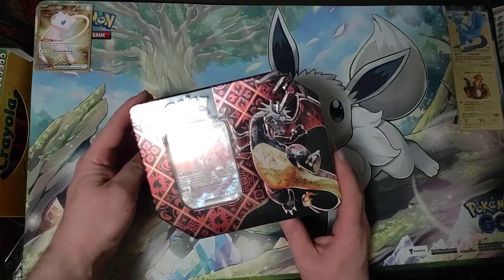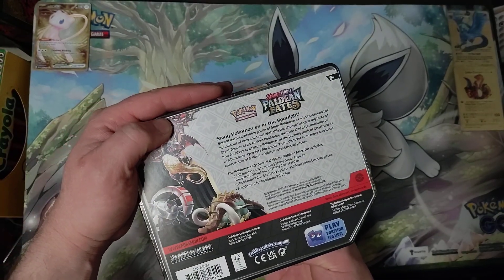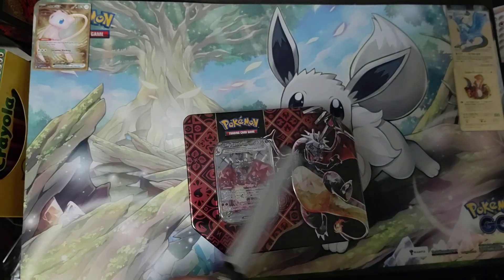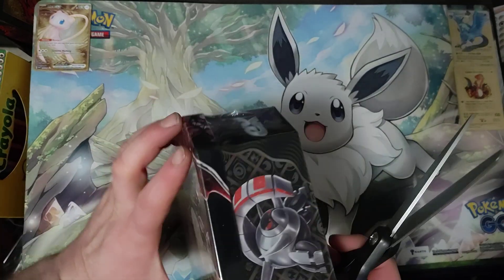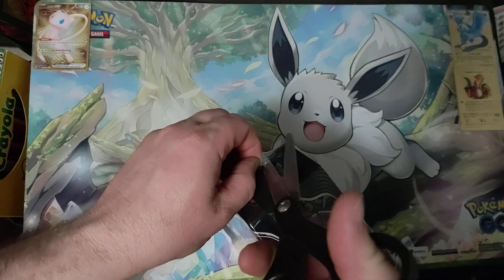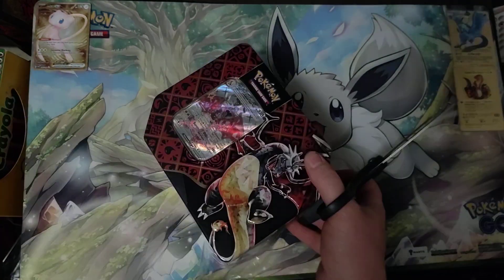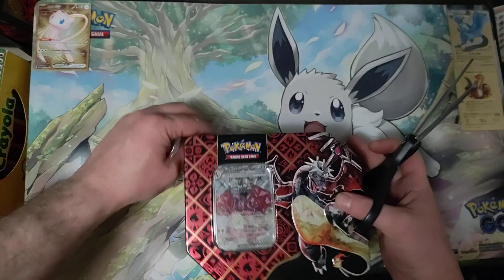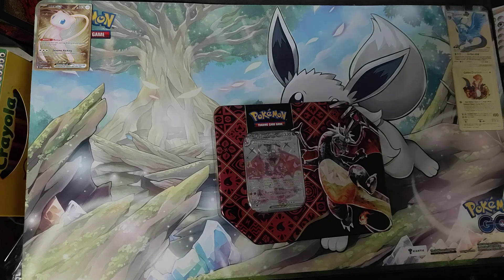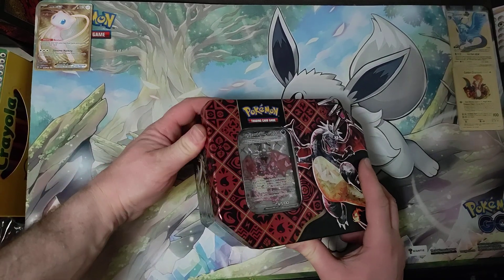Today we are doing Charizard EX, Paldean Fates Shiny Pokemon tin — it's not a lunchbox really anymore since it doesn't have the actual lunchbox handle and everything. EX-10, six sides, polyhedral, parallel ground.